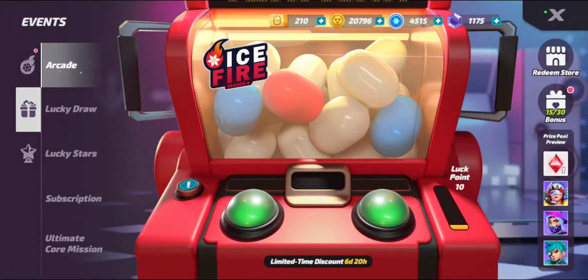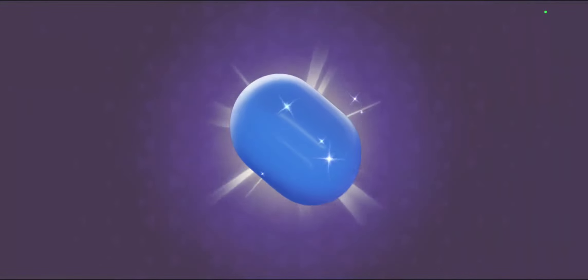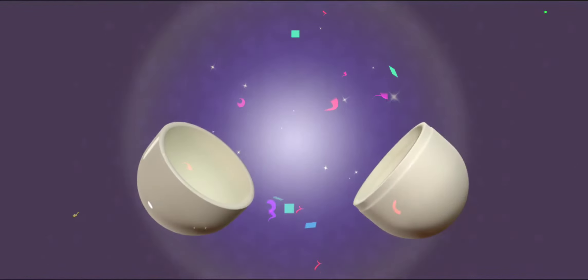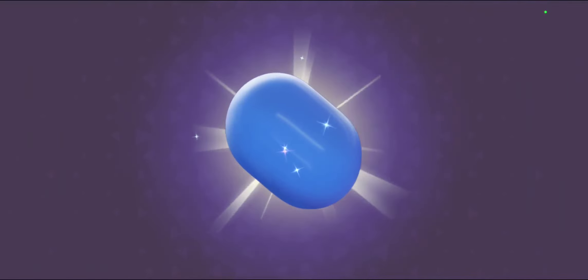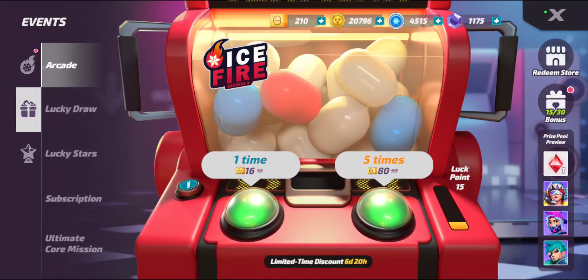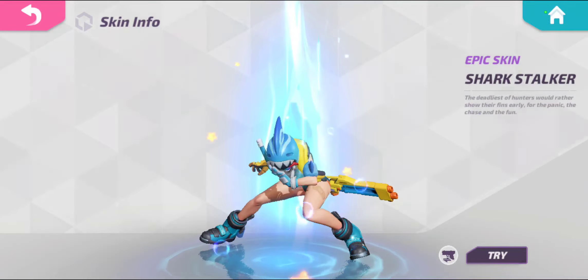So we'll do another five spin here. Power cores — that's good. Some skin shards. Battle points. Really only looking for the red. Let's go — red, red, red. Skin shards. All right. This Diggy skin is absolutely incredible.